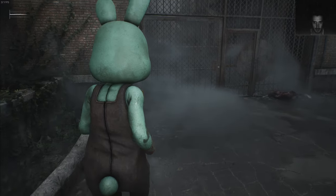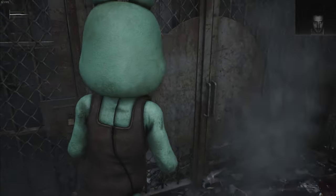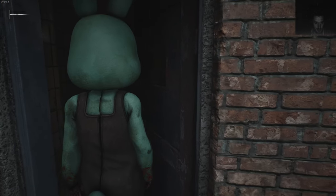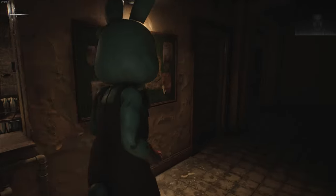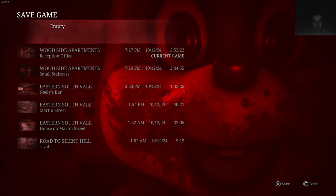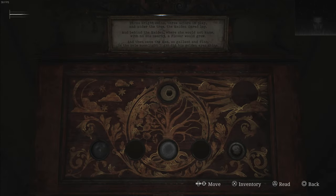Let's see if I can go through here now. Nothing — seriously. What about through here? Oh, damn, nice! And I still feel like I'm back on square one. That's the green rabbit. Three coins, three hectares in play. 'Under the tree the maiden there lay — there the maiden must be.' The snake.